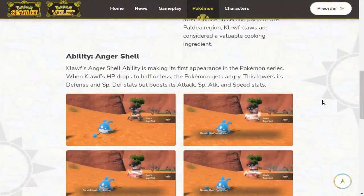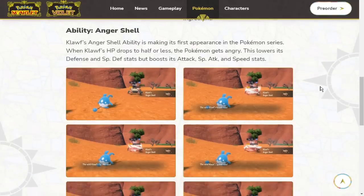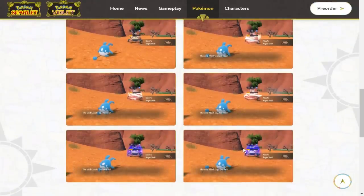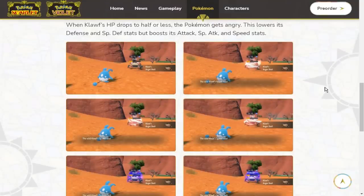Anger Shell is a really cool ability. When Klawf's HP drops to half or less, the Pokemon gets angry — this lowers its Defense and Special Defense stats but boosts Attack, Special Attack, and Speed. That sounds just like Shell Smash. It's not like Berserk where it has to be activated by the opponent; it just triggers when HP drops to half. However, it says the stats 'rose' not 'sharply rose,' meaning it's plus one rather than plus two like Shell Smash.